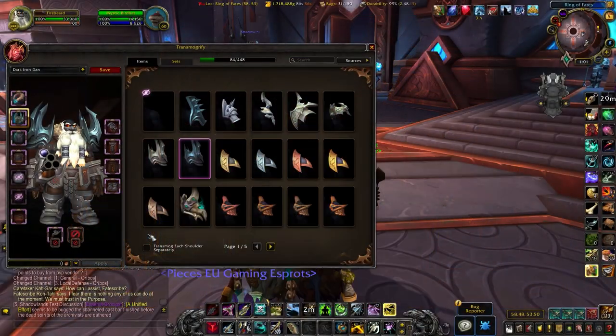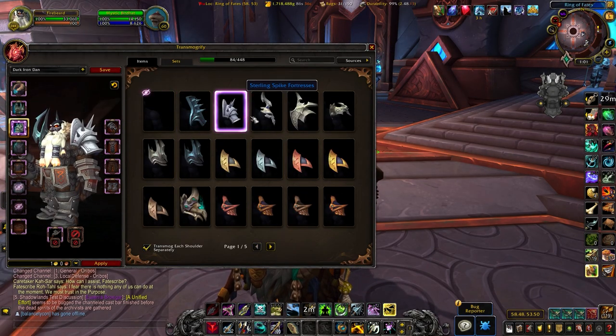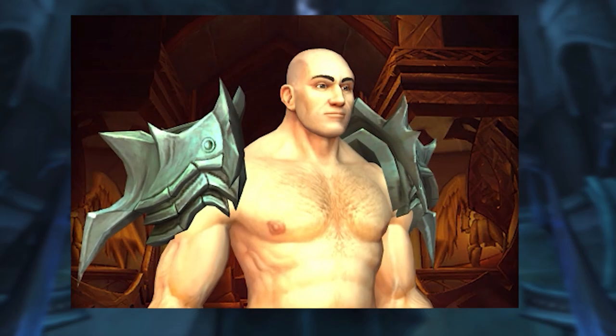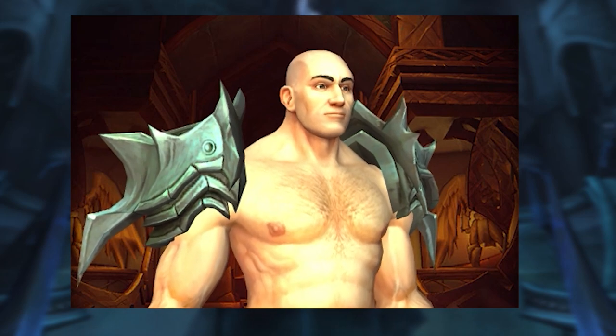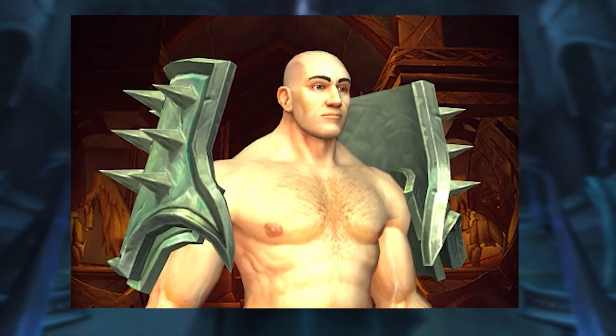This is available to absolutely everyone. So 43 brand new shoulders for your transmog, and in 9.1 you can actually transmog different shoulders separately, so you can really go nuts and make some extremely unique and awesome looking designs. That's a lot of items to collect from Torghast and it's going to take a long while to get all of them for sure.